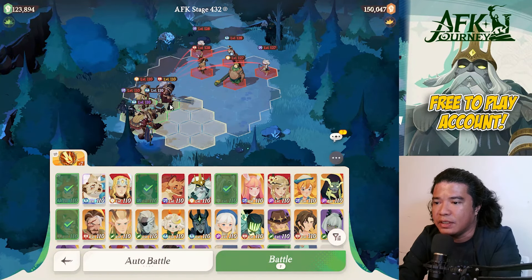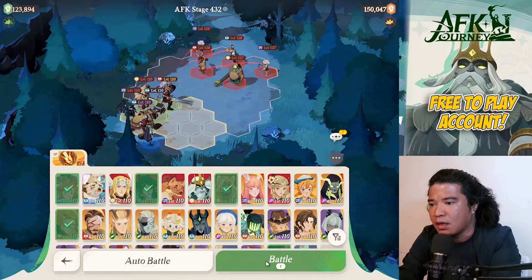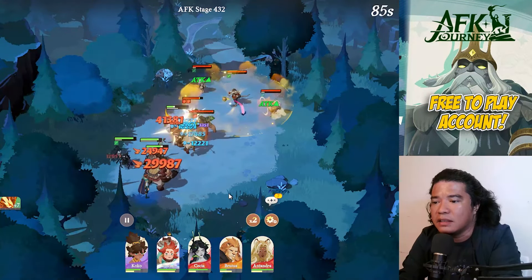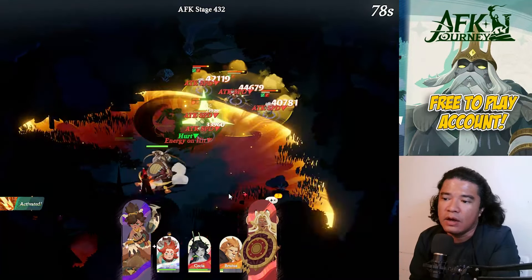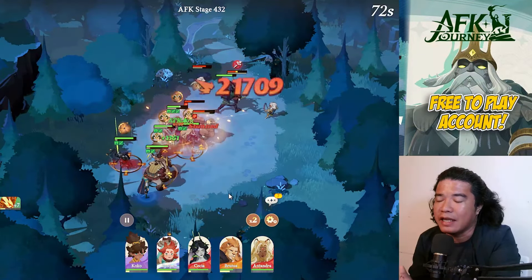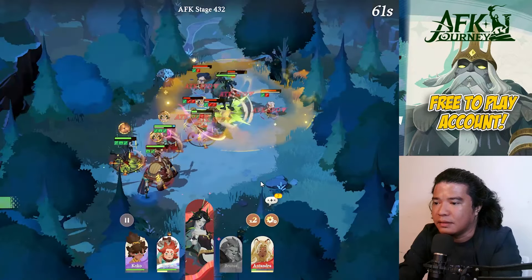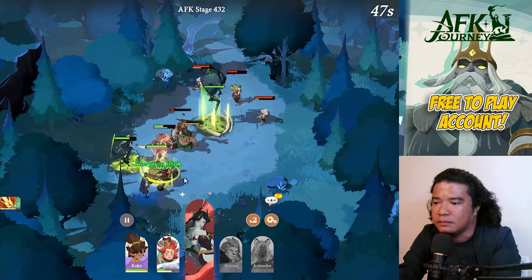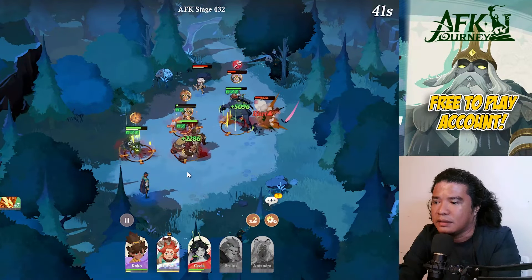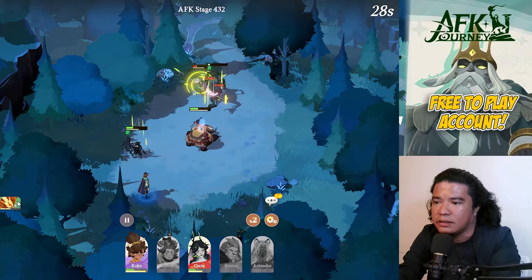On AFK stage 432, the same setup: Brutus at front, Atandra, Sesha, Row One at center, and Coco. We have the same artifact. This setup and strategy has already been proven since the PTR server — this is the guide for free-to-play and low spenders. Even with an elite Coco, that's decent enough — we just need Coco's buff. The artifact is very important to cancel the ultimate skills of the enemies.